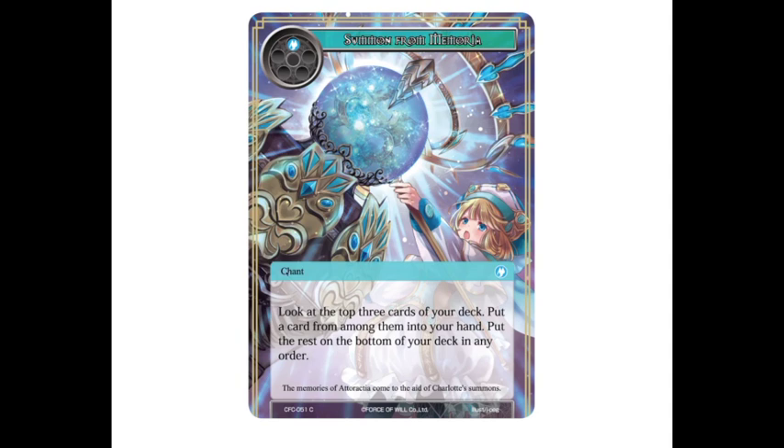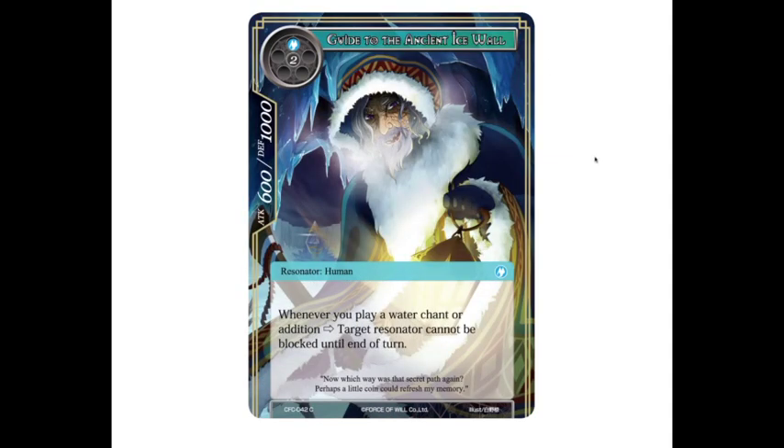Then we have Summon from Memoria — a standard speed chant, can't be cast during your opponent's turn, one drop. Look at the top three cards of your deck, put a card from among them into your hand, and put the rest on the bottom of your deck in any order. Essentially scrying three for one blue — pretty strong. Then we have Guide to the Ancient Ice Wall, a three-drop 6/10. Whenever you play a water chant or addition, target resonator cannot be blocked until the end of the turn, so he lets you swing through with creatures easily once you're playing spells.